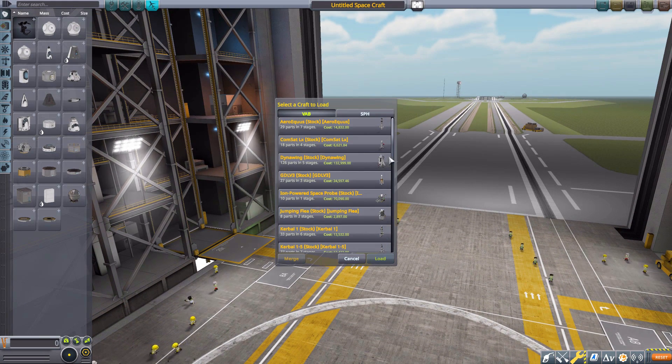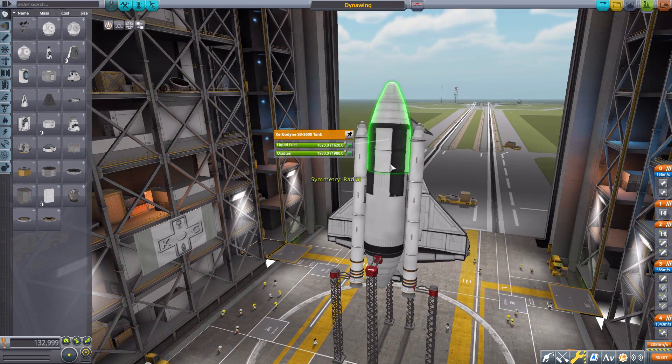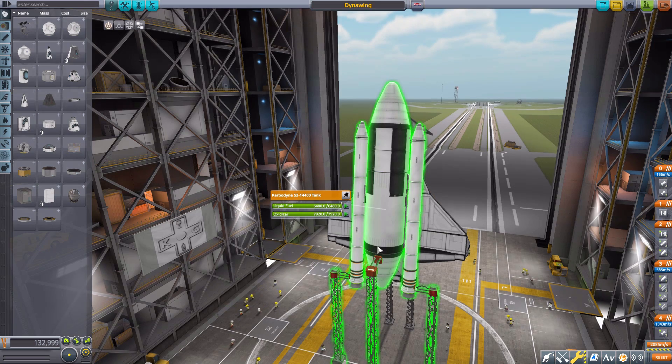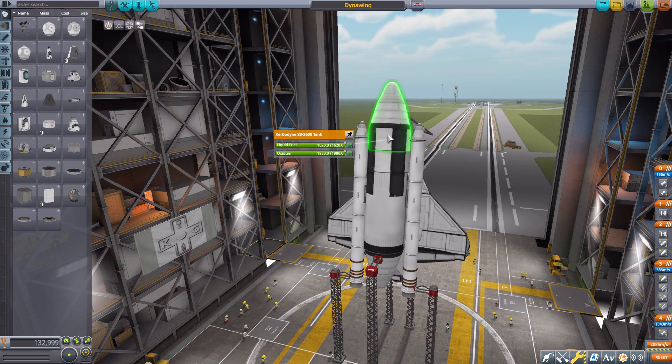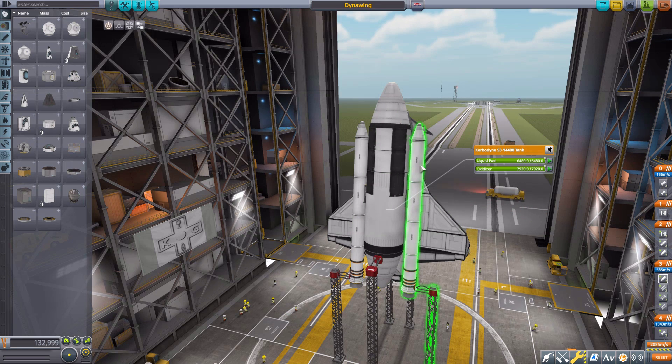Now let's open up a pre-built stock craft file. Normally, if you did want to adjust the fuel levels of your ship, you'd have to go to each individual fuel tank and adjust it with the sliders, which can be annoying, especially if you have a lot of different tanks. So what if you want to adjust the entire ship at once, or even just a specific stage? Well, that is where this mod comes into play.